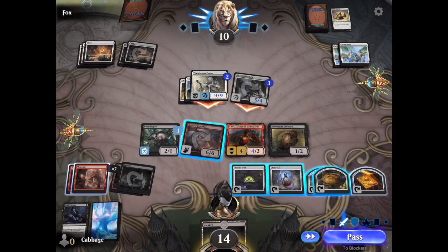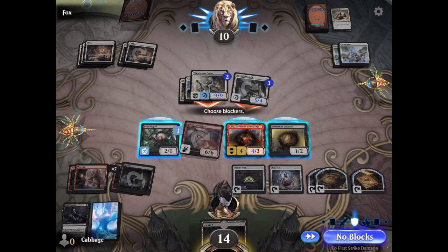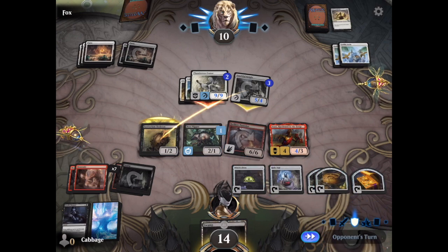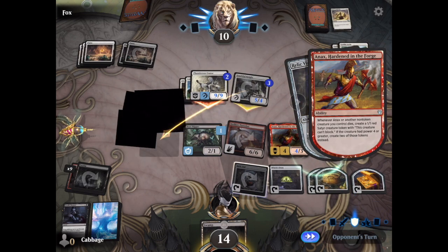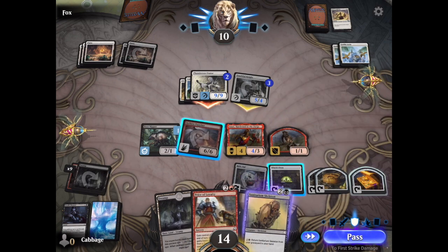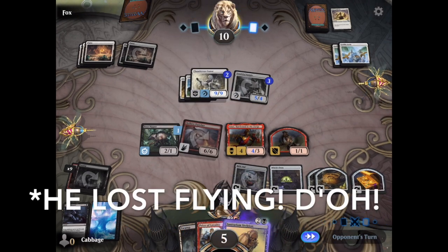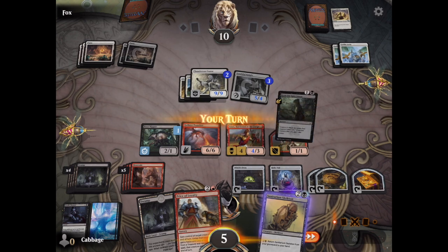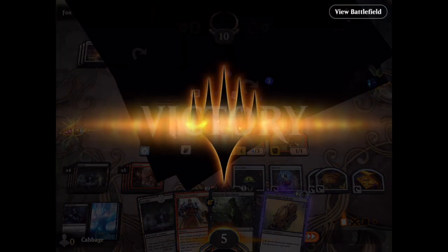The random buff he picks up is First Strike, so my Boot Nipper won't do Death Touch on the guy. But no big deal. We'll block with the Sanitarium Skeleton and sacrifice him with the Relic Vial — draw a card, prevent that damage. And then Sanitarium Skeleton dying will activate Annex, and we'll get a Satyr token. And then my opponent will quit.